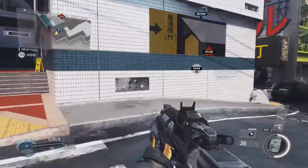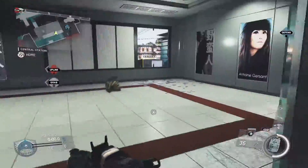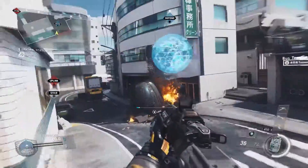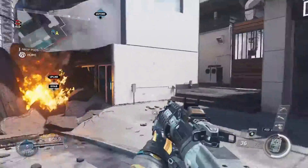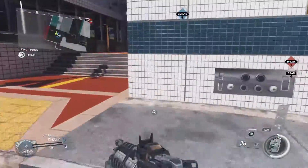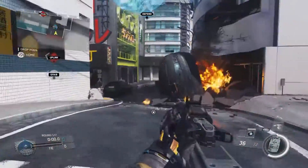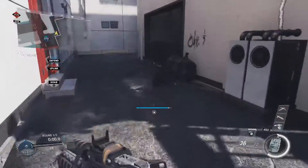This area right here is like back spawn — this doesn't really have a name but it's really close to glass. This area right here is glass, people call this back glass. And then this you can just call back point — since this map is only uplink and hardpoint, not SnD, people just call this back point or back glass.